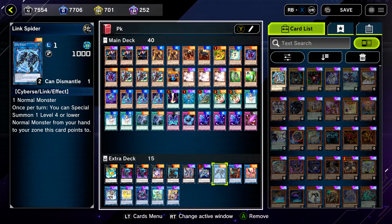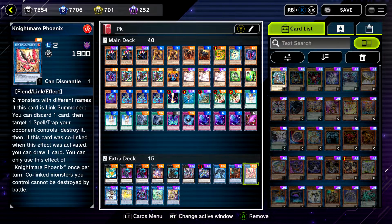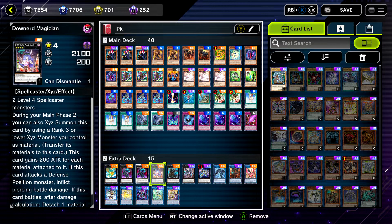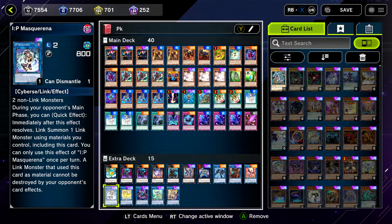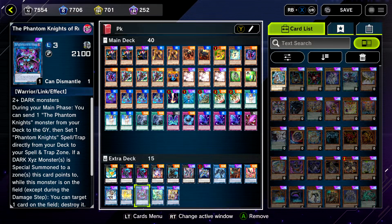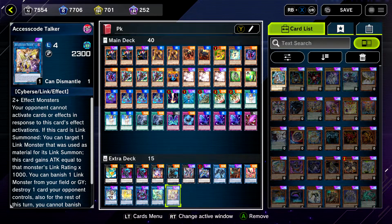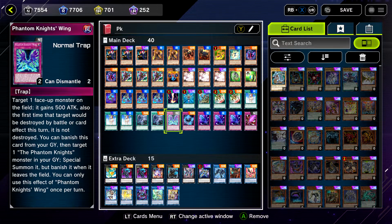Link Spider — haven't really used this card, but in theory if they Nibiru you, you could use the token, make this with an extender, then make Verte. Cherubini is the first link you go into in this entire deck. Nightmare Phoenix for back row destruction, IP Masquerena to link into Unicorn during your opponent's turn as a disruption. Rusty Bardiche is the must-go-to 99% of the time so you can send a Phantom Knight to set a Phantom Knight spell or trap.